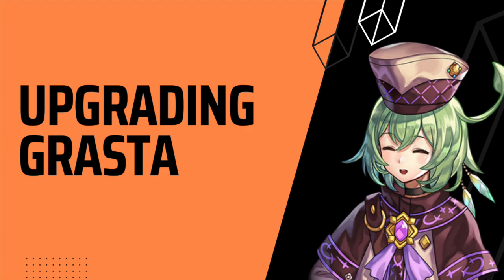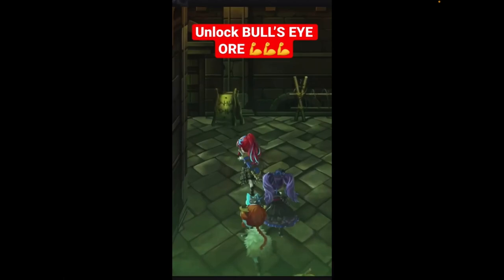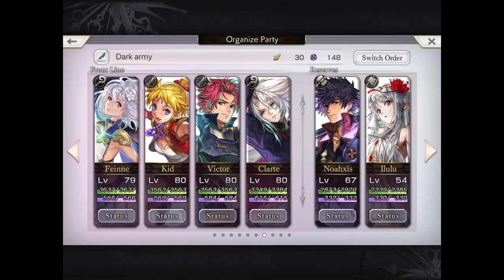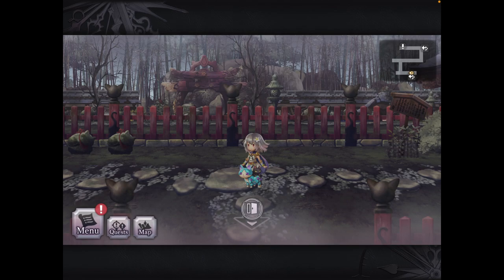Now let's talk about upgrading GRASTA. Why should you do this? Because upgrading your GRASTAs can make you much, much stronger. For example, using the Bullseye Ore gives you an extra 50% damage on top of what you already have with your existing GRASTA. You upgrade your GRASTAs through ores, which you unlock after you finish chapter 7 of the main story. To upgrade your GRASTAs, go to your main menu, tap on GRASTA, then tap on upgrade.